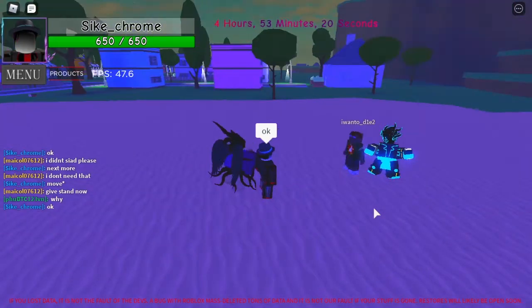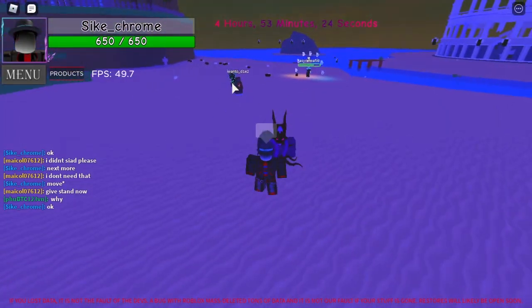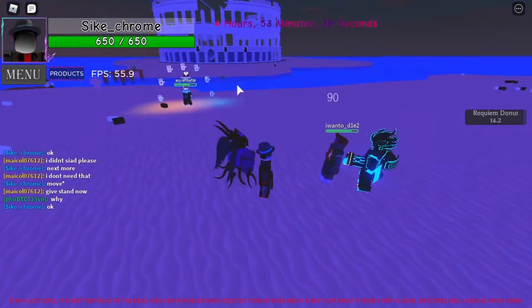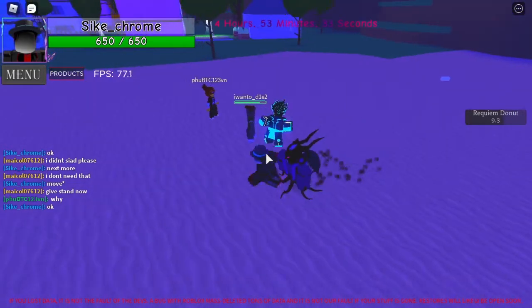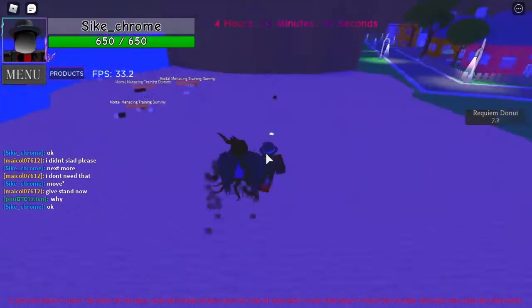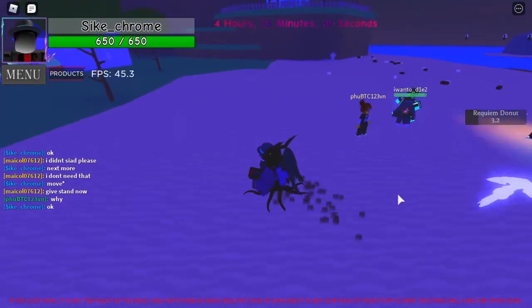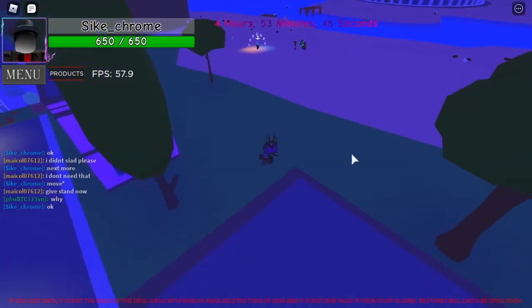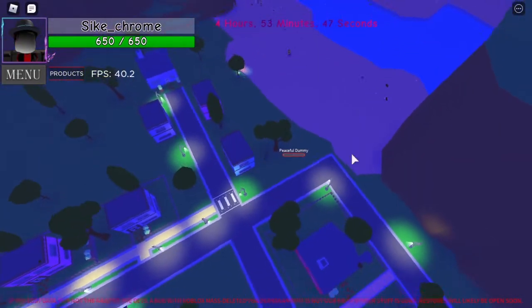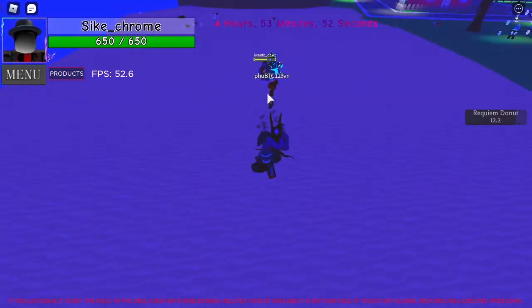The next ability is Requiem Donut. If you put your cursor over someone and press the G key, you teleport to them and do 90 damage, knocking them away. You can't use it in time stop, but it's really good for closing the gap in a fight — even from very far away.